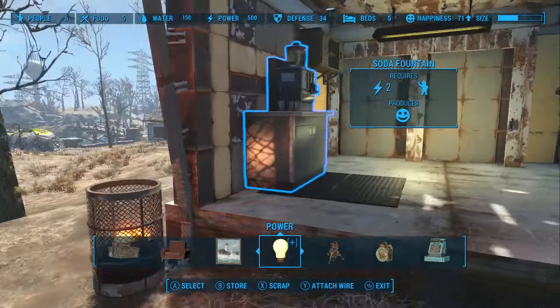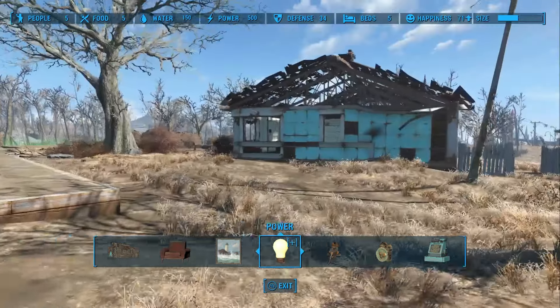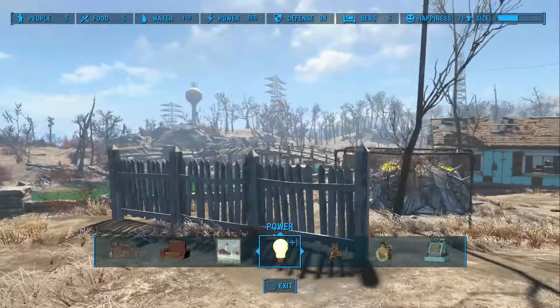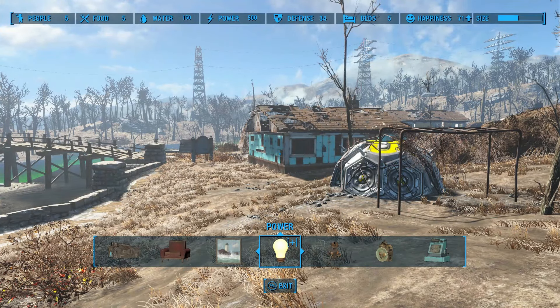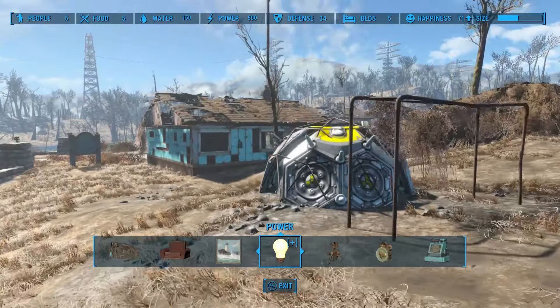Now if you're going for settlements where there's lots of wires — like if you're going for that raider look — then have all the wires dangling everywhere. But if you're going for the realistic look where people would naturally want to bury wires so they don't electrocute themselves, then that is the way to do it.